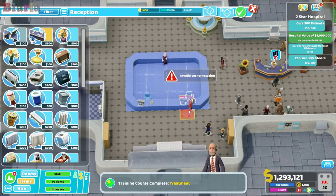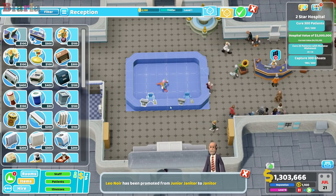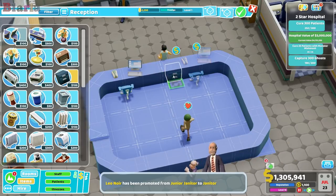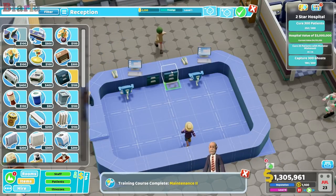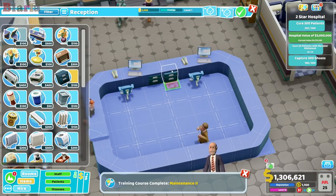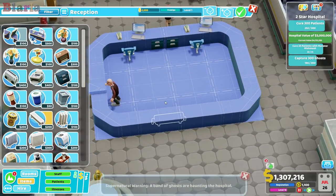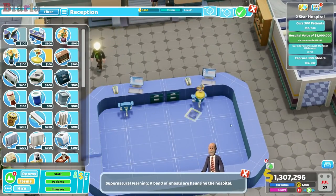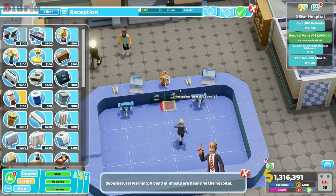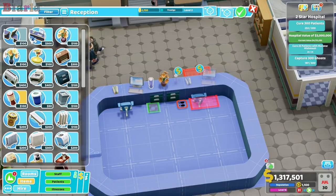Not too far - there we go. We'll put in a couple of these. We can put the radiator under there. I actually quite like this one - let's pop that in there. 'Attention: urinating anywhere in the hospital will not be tolerated.'